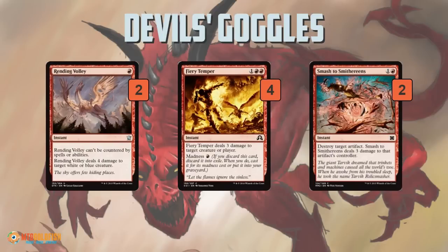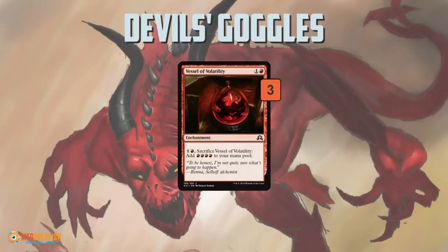Otherwise, we have some more removal in the sideboard: two Rending Volleys for Avacyn and Ojutai, Fiery Tempers for additional creature removal — also important in our janky burn deck plan if we think there's a Virulent Plague — and two Smash to Smithereens to deal with artifacts. Then three Vessel of Volatility, which probably shouldn't be in the sideboard. I started with it in the main deck because I was afraid our deck would be too slow, then replaced it with Thopter Engineer, which gums up the board by making tokens. So instead of trying to be faster with Vessel, which is a horrible topdeck in the late game, I moved the Vessels to the sideboard thinking they might help in control matchups, but I never actually sided them in. You'd probably replace this with something more impactful.